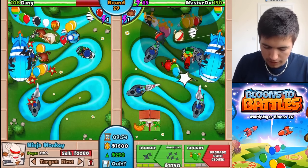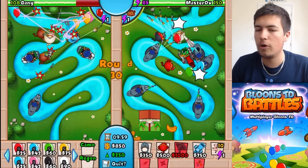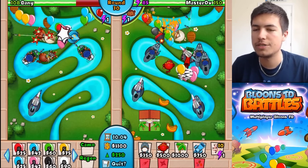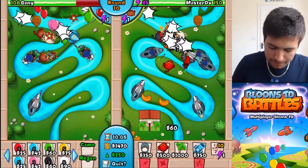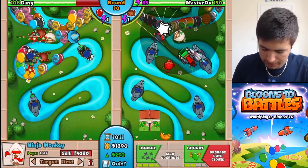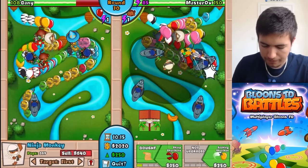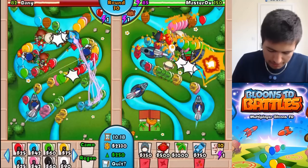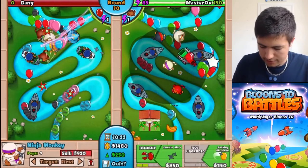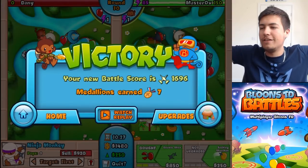Maybe even getting balloon jitsu — that could be pretty good. In comes some more Moabs — only one Moab, we're okay. We can take one on. That balloon chipper costs $4,500 but it completely sucks up a Moab, so you don't have it going around — which is pretty cool. Let's do balloon jitsu then — just get that little bit more balloon popping power. He's using the Bionic Boomers, which I really like — they're fun but they're not crazily good. That's max upgrade. Why are the camos getting through? We need to take the camos down.